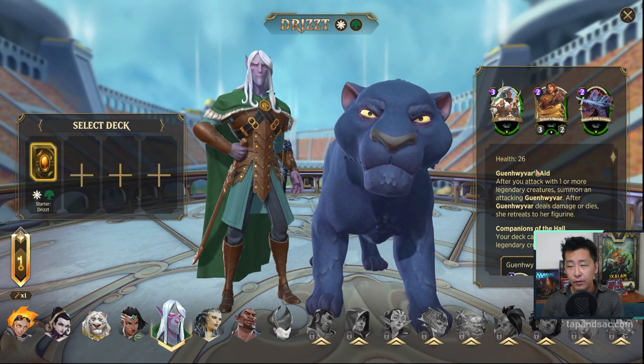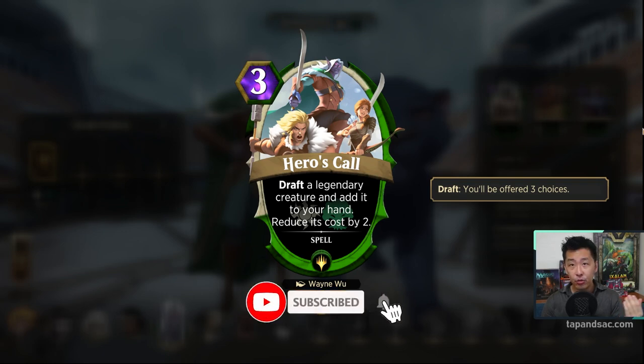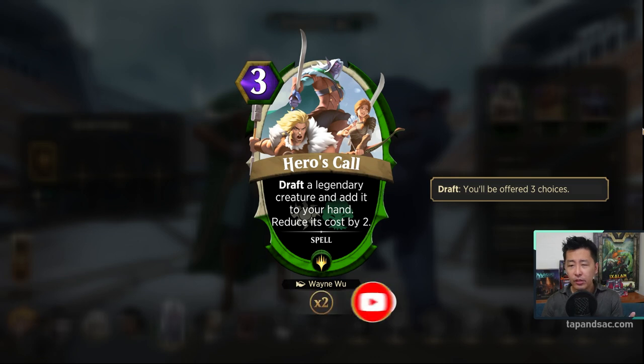Let's take a look at the first signature spell: Hero's Call. It's a 3-mana spell — you draft a legendary creature, add it to your hand, and reduce its cost by 2. Legendary creatures are normally quite expensive, so reducing that cost by 2 is great. This also means you can add another legendary creature into your hand in addition to the 6 you might already have in your deck, adding to Grinevara's power later on.